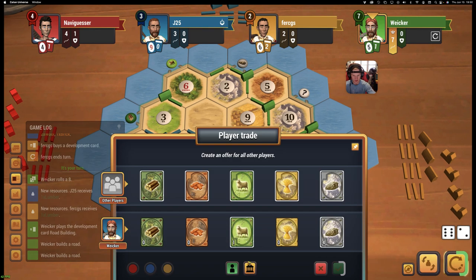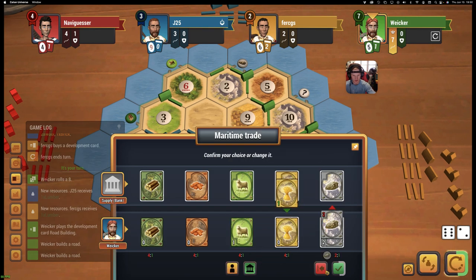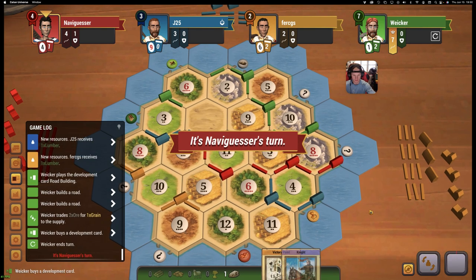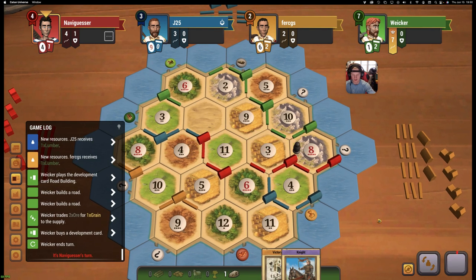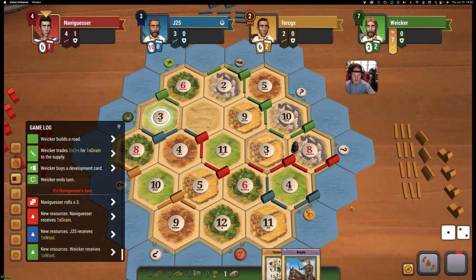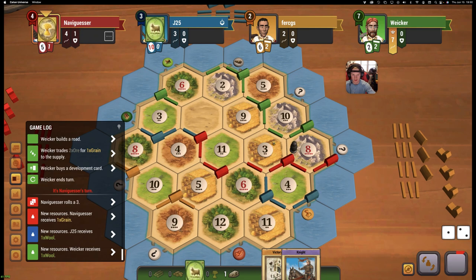Let's use the road building. Go there — another settlement spot. Then we'll just trade in for another dev. We got a knight, a little defense. And we get another sheep as well. Nine-11-3 is still open — that's crazy.